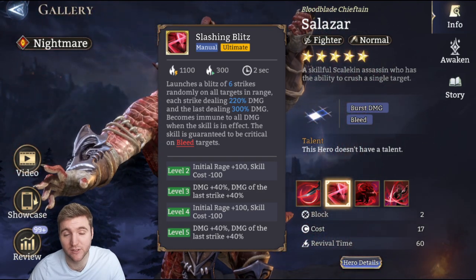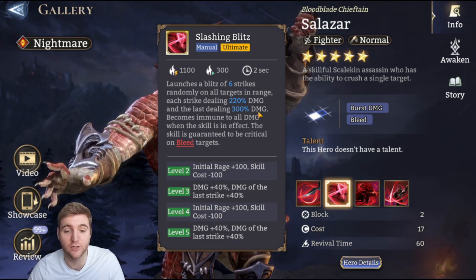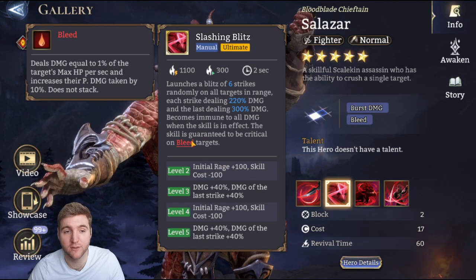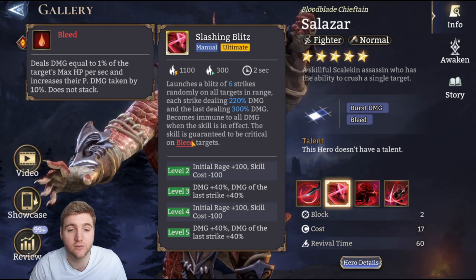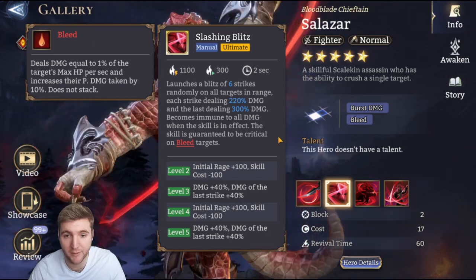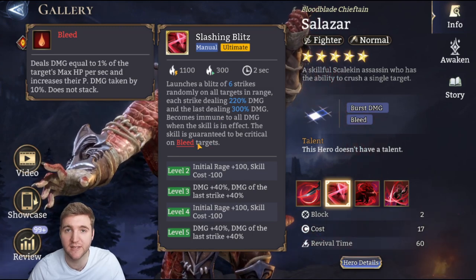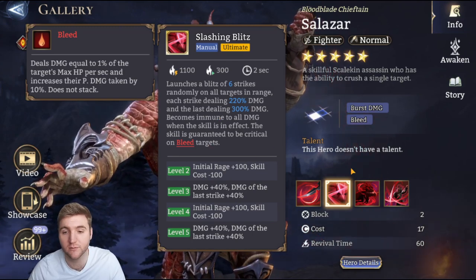That is kind of ridiculous damage — super high — and with his base attack it just becomes a devastating nuke. The bleed guarantees crits, so as long as the enemy has the bleed debuff he will be critting every single one of those strikes, which is really beneficial especially early game. There are some interesting interactions with his awakenings that feed into this, which we'll get into later.